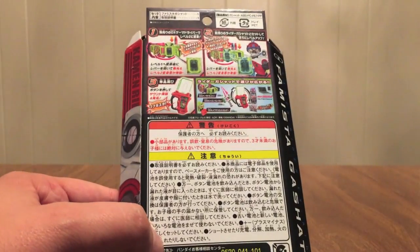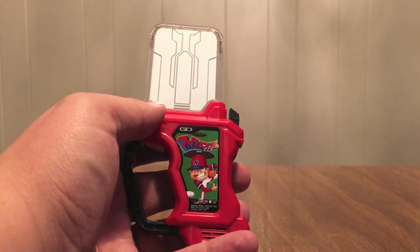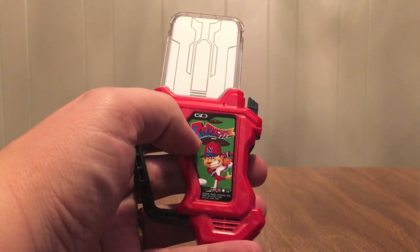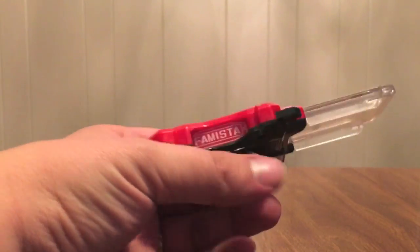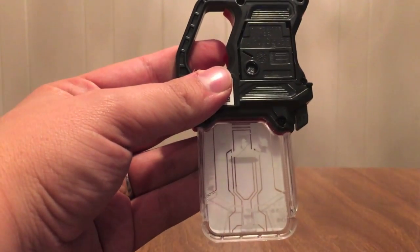Regular sounds and use it with this other stuff. So let's get Famista in here. It is a red Gashat. We have our standard level 3 design that says Famista right there. Actually, this is Family Stadium, which is short for Famista. The pitcher throwing the baseball, Famista in big letters right there. Battery door, QR code, and now you see the baseball diamond.